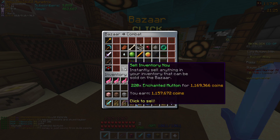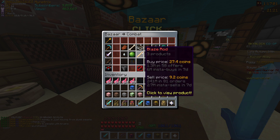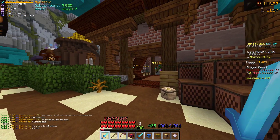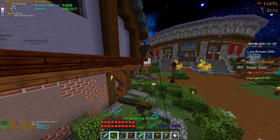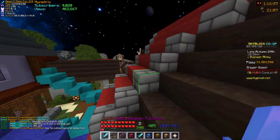You can also sell your inventory — be careful, because if you click this it just sells everything instantly. So you can do that, but it's like a different place to sell stuff instead of selling items to your merchants. Now you can sell them to the bazaar for more money, or less money, depending on what you're auctioning or selling at.